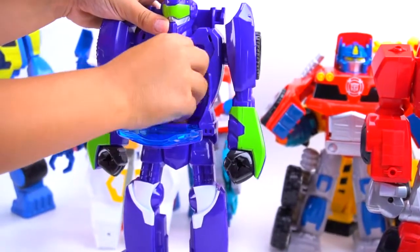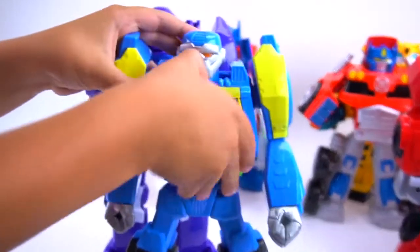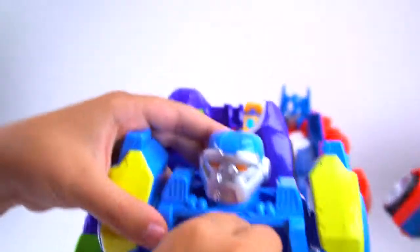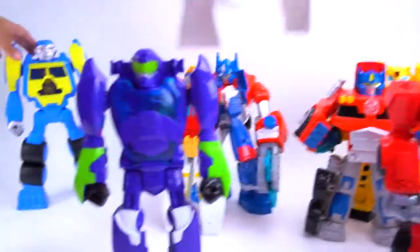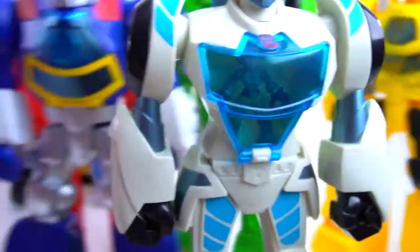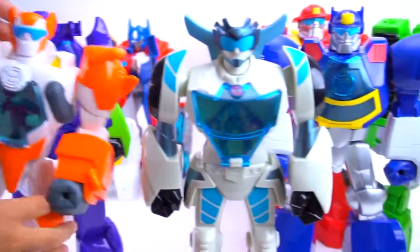Let's put another Cody inside of Blur. Who's left? We need one for Salvage and one for Blades. Kade in his fire gear is going into Salvage. And for Blades - Danny's already in Quick Shadow, so let's see if Cody fits in there. There we go!